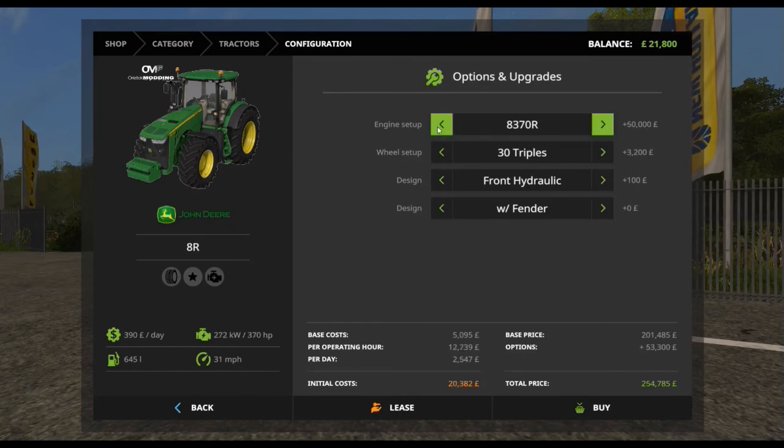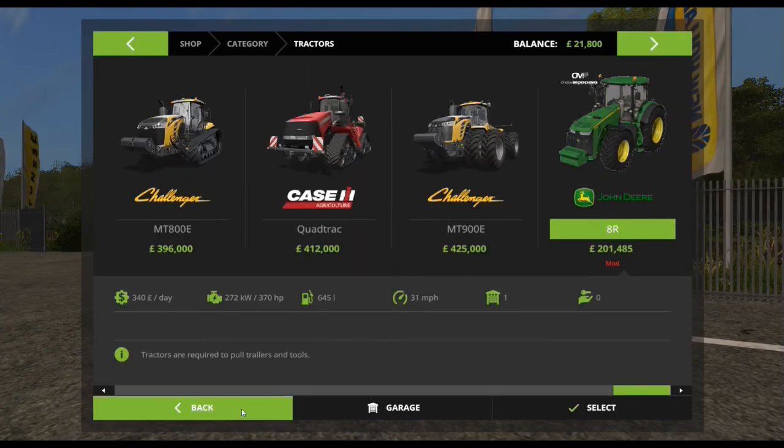It costs 390 pounds a day to run, regardless of what options you put on it, and has a top speed of 31mph, supposedly.